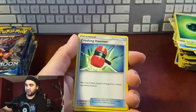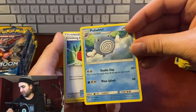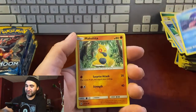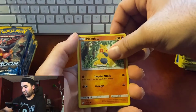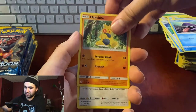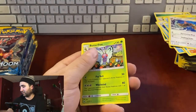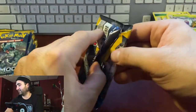Pack fifteen: energy, Dragonair, Poliwhirl — I don't think we've had one yet — Crushing Hammer, Popplio, Togedemaru, Shellder, Makuhita — like an angry grown-up female Pikachu, it's a thick boy too — Fearow, reverse hollow Diglett, non-hollow Butterfree. We're not getting that many good cards guys.